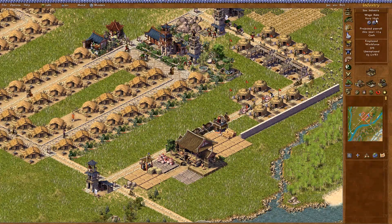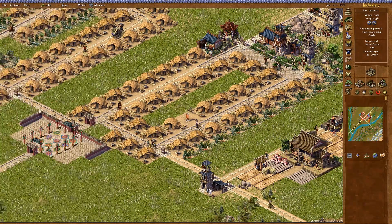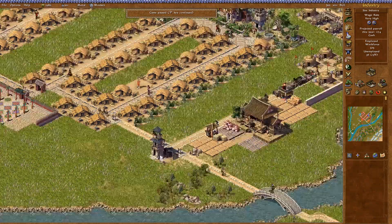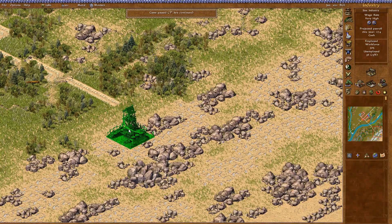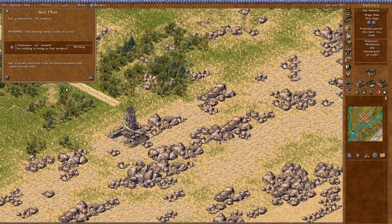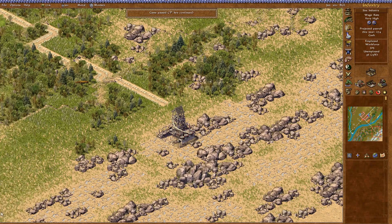I set my wages to very high, so we actually have — wait, where did we get all that unemployment? Let's pause the game. Since we have unemployment, we can start our salt industry. Let's go ahead and squeeze in some salt mines. The road is here, so how many people does it need? 17 people — we could put down a few of these.